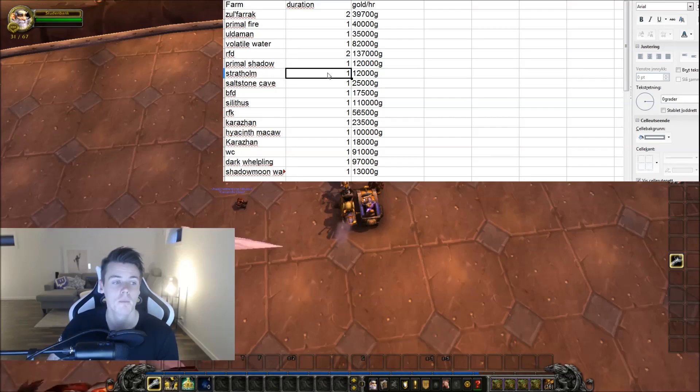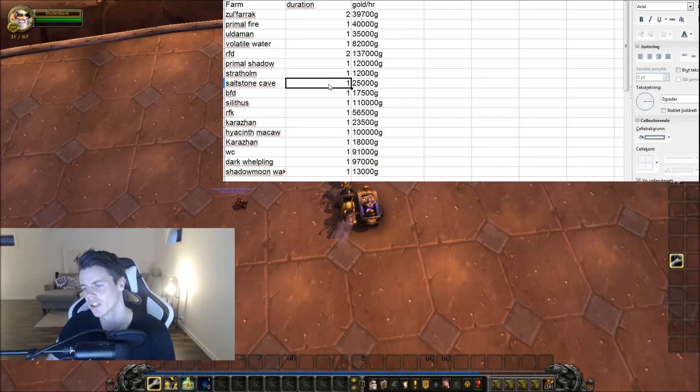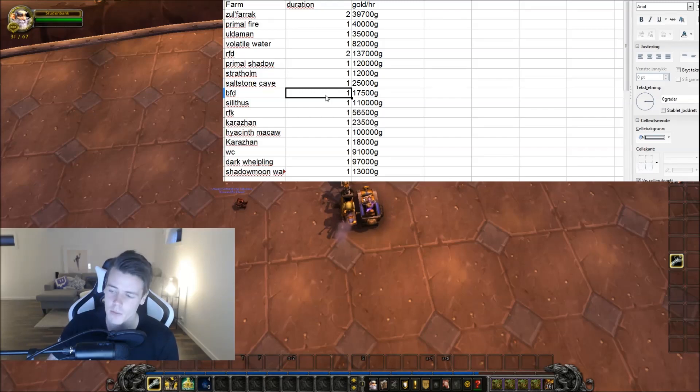Stratholme sucked — 12,000 gold. That was the worst farm we did. However, we did end up getting the mount, the Baron Rivendare mount, so I don't really mind. Shellstone Cave was complete dogshit — 25,000 gold. BFD, never been that unlucky in BFD — 17,500. Silithus, 110,000 gold.